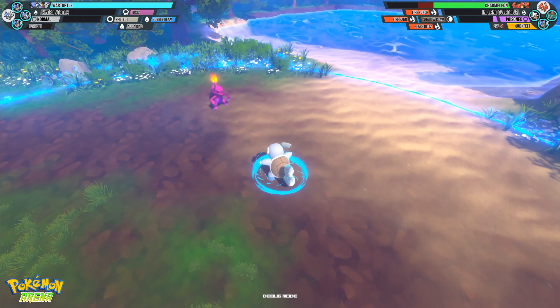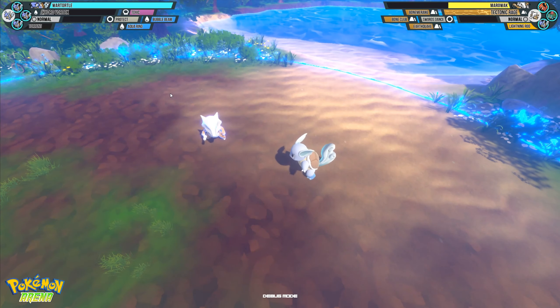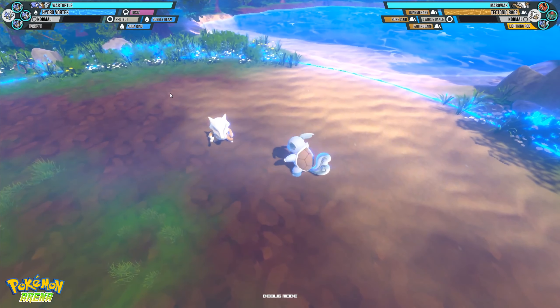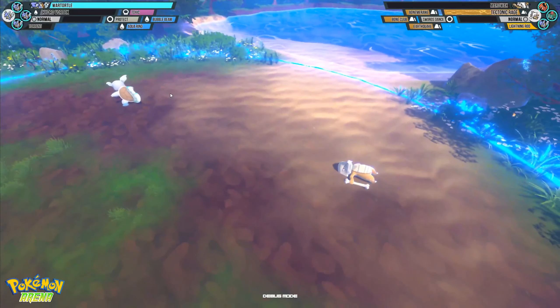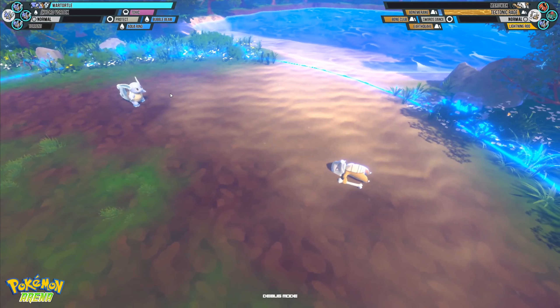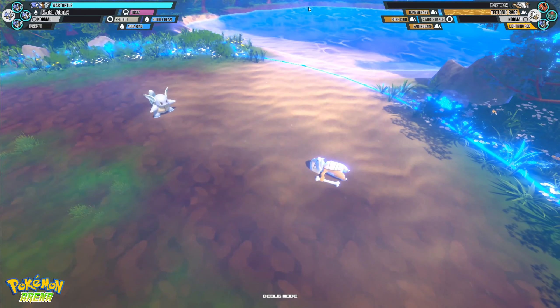Let's go ahead and show off his Z-move. We'll do it on Marowak really quick. You can see the damage output is extremely high, but keep in mind that Marowak is weak, so it's going to look more strong than it really is. That'll be it for this video. Thanks for watching.